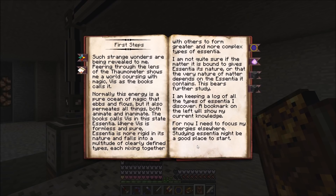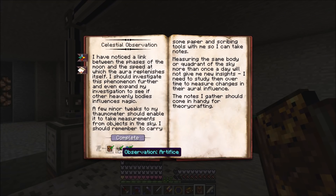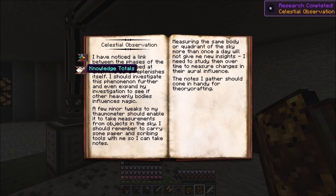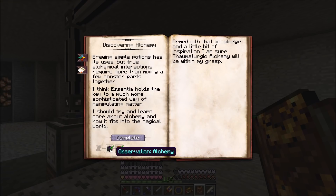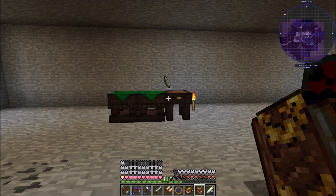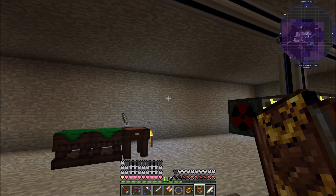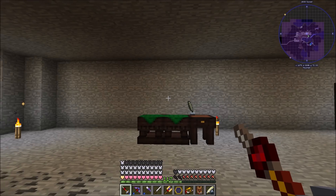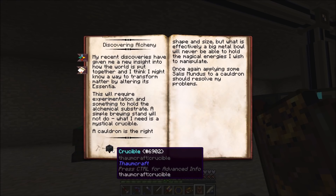Celestial Observation - we've completed that as well because we had to observe Fundamentals, Artifice, and Aromancy which we got from scanning things. Now Discovering Alchemy - we have to get an Observation Alchemy and Observation Fundamentals. Those little items appearing and going to the bottom right when you scan - those are your observations. I found an observation on alchemy - maybe it was the Salus Mundus. Let's complete that - now we need to make ourselves a crucible.